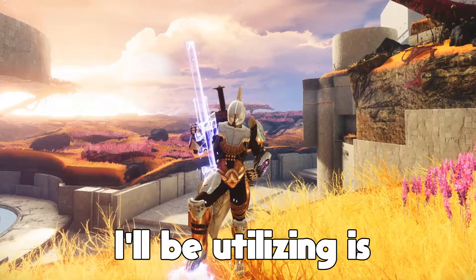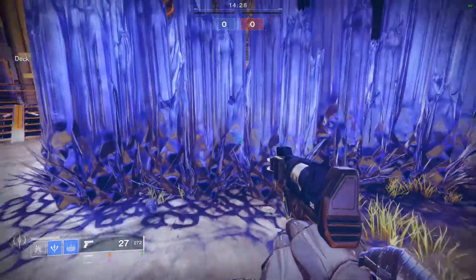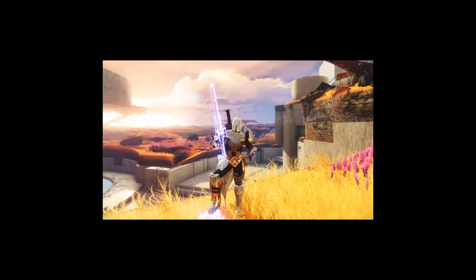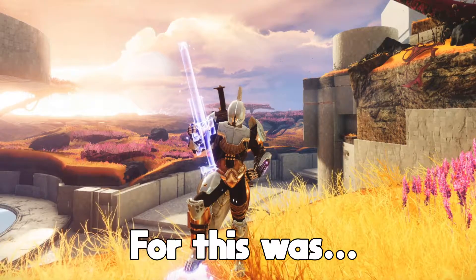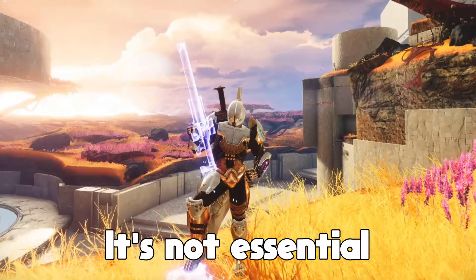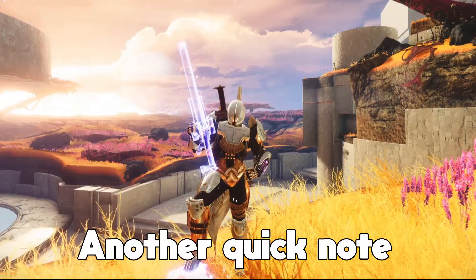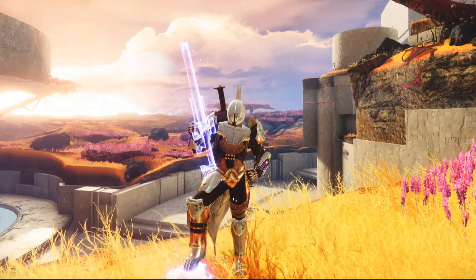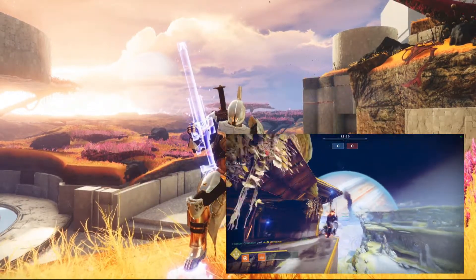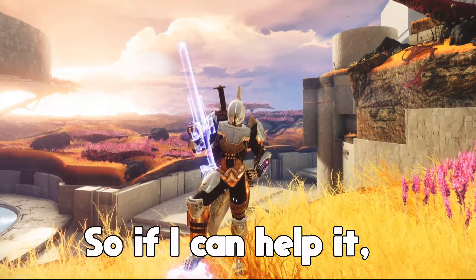The second subclass I'll be utilizing is Stasis, because it has Glacial Grenade, which can be thrown at your feet to bounce you up slightly. This isn't as good as a normal jump, but we aren't exactly allowed to use those. The exotic I switched to for this was the Eye of Another World Exotic Helmet, so that my grenade could recharge quicker — not essential, but it definitely made the run a lot more tolerable. Also, I'll attempt to use zero Dawnblade supers for this challenge, as it essentially allows you to fly even without jumping first. This defeats the whole point of the challenge, so if I can help it, I won't be using these.